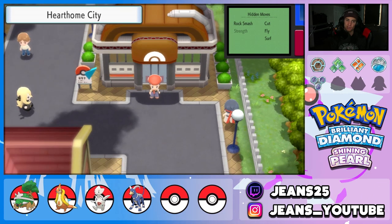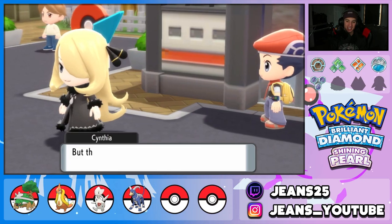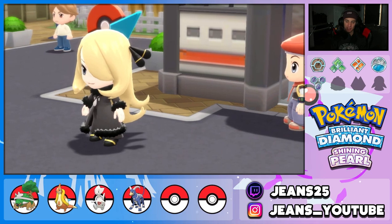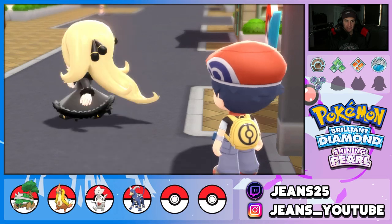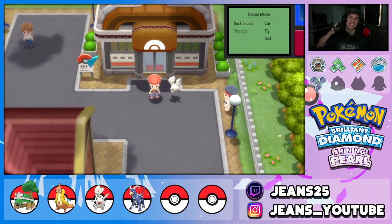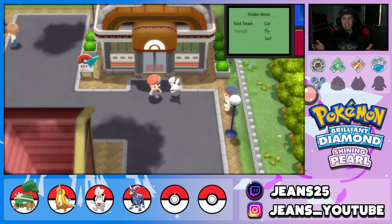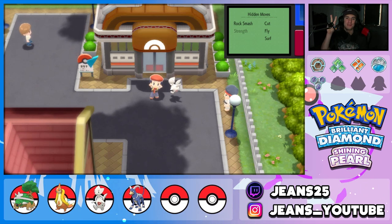After leaving the gym, Cynthia is outside giving us another task — she talks about Team Galactic and sends us toward the sixth gym. That'll be the focus of the next episode heading to Canalave City. Thanks for watching guys — smash the like button, click subscribe, and I'll see you on the next one!